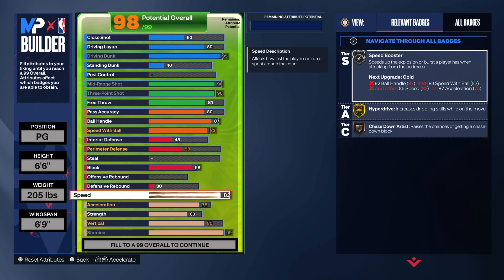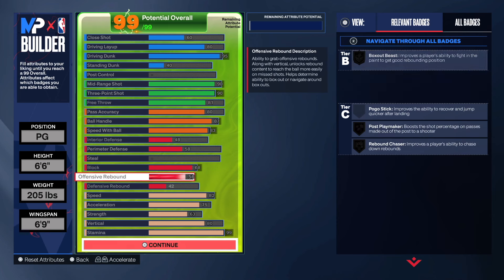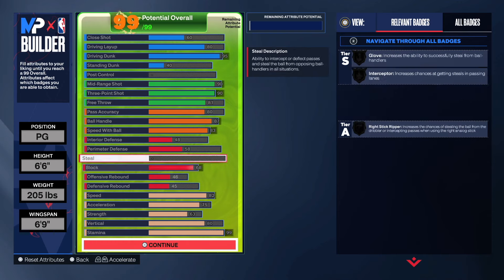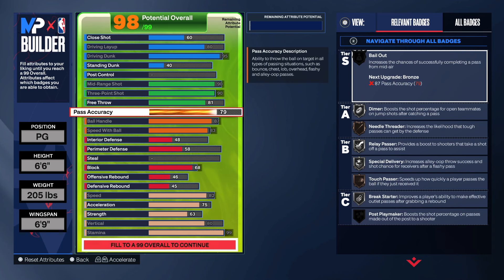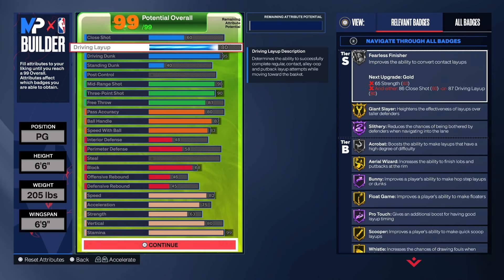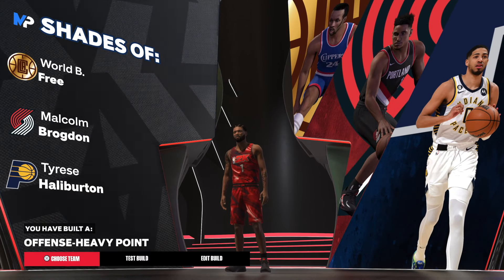Post control doesn't give us much with that dunk, so the best bet is to put extra badges on defense. You could go 37 here and maybe 50 there — around 45 is close enough. Y'all could definitely do it like this — it's crazy overpowered. You could even bring the driving layup down to 77 since 77 or 68 is really where you want to be. Just by doing that, you're gonna be driving in crazy with an 80 driving layup and with the shot you can basically do anything. However, this does change the player comp to Malcolm Brogdon and Tyrese Haliburton — giving you an offensive-heavy point guard.